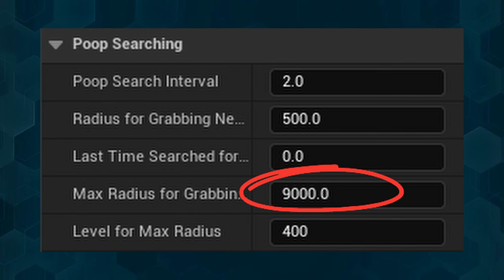Depending on their level, Oviraptors can cover a huge area — up to 9000 unreal units according to the dev kit, which is roughly equivalent to about 30 foundations.